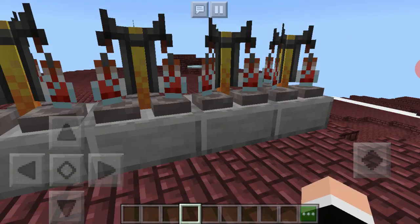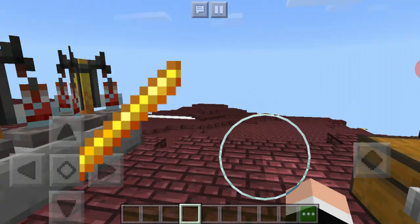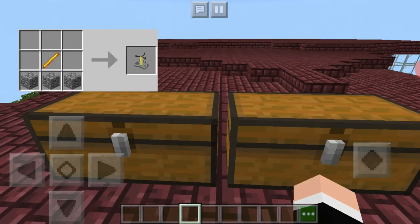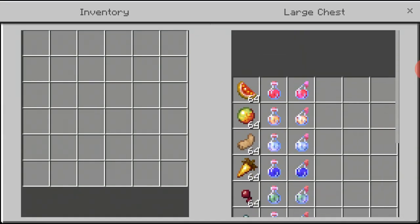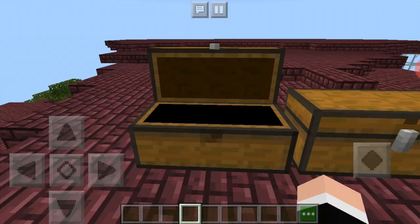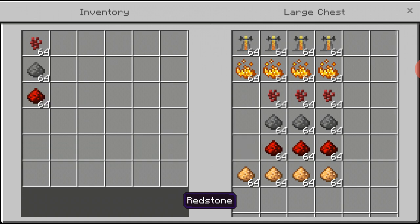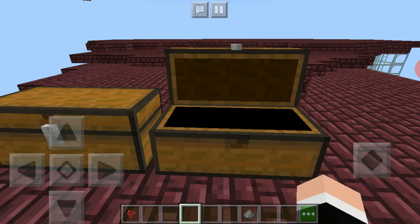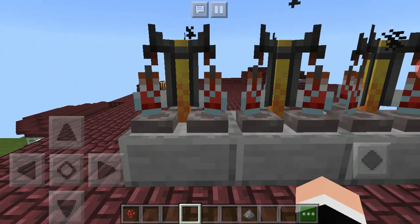First of all you need a brewing stand. To craft the brewing stand you would need a blaze rod, which can be found in the nether from blazes. Here are the things you need: a brewing stand, blaze powder, nether wart, gunpowder, redstone, and glowstone.